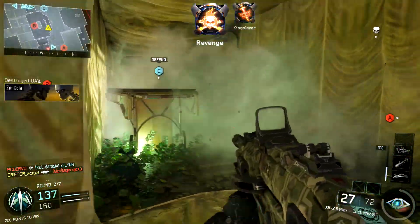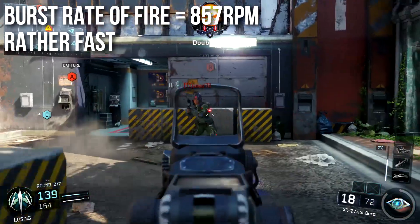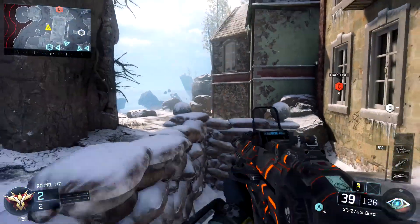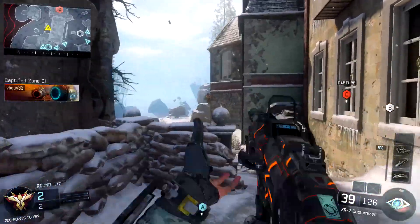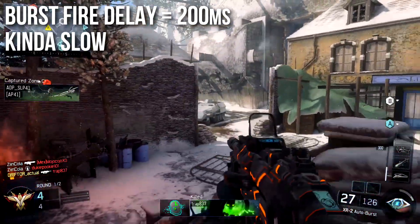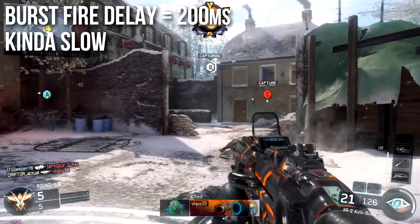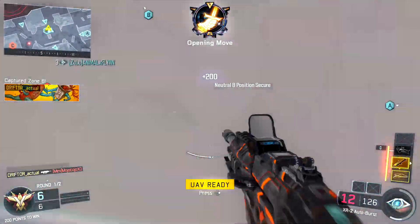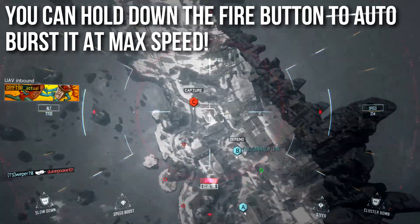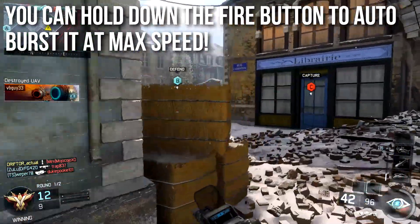Speaking of quickly, let's talk about rate of fire. The rate of fire per burst — how fast your bullets come out of the gun — is 857 RPM, which is rather fast. It's not the fastest in the game, but for assault rifles that is an impressive amount of speed. I think it's only outclassed by the M8A7. The burst fire delay is unfortunately kind of slow at 200 milliseconds — like those old-school ones like the SWAT 556 or from COD4 and MW2. It's kind of slow, kind of annoying, makes the weapon more awkward feeling. However, you can hold down the fire button to full-auto burst it at maximum speed, firing each burst with minimum delay. All you have to do is hold down the trigger, which is an excellent feature.